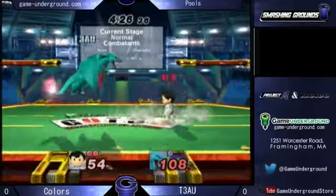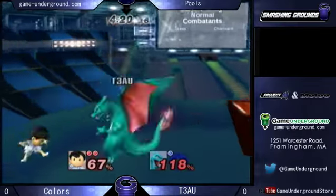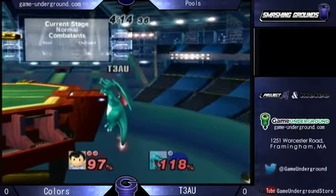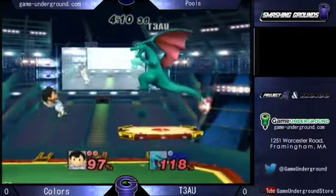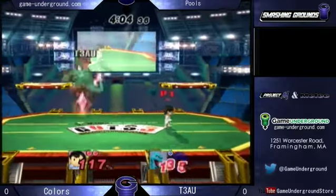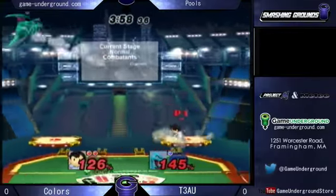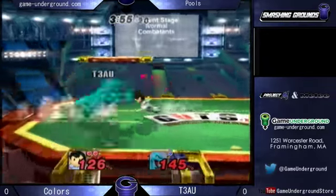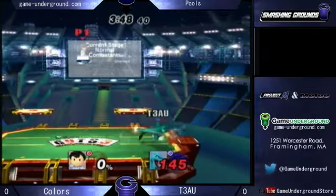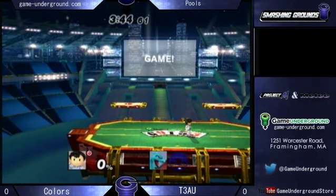F tilt, almost hit them with a spirit bomb. Going back in the neutral, hits them with a PK fire. Nice Nair right there. I don't know what they call that, but I just know that move is really strong. I know it's a side B — scream if you want to help me out with that. T3AU can do this, he's just got a long road ahead of him, and that tech flub — Colors will punish that with a PK fire back throw.